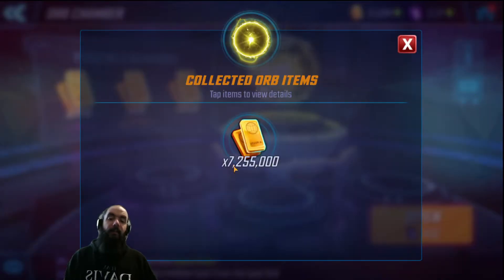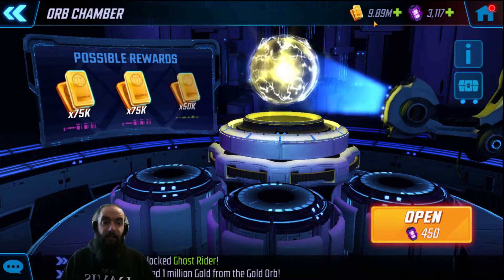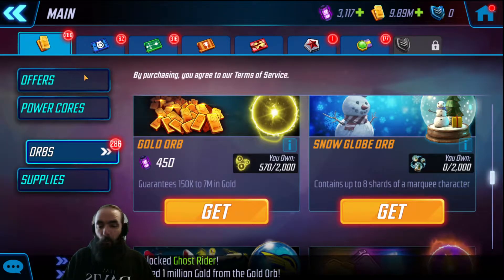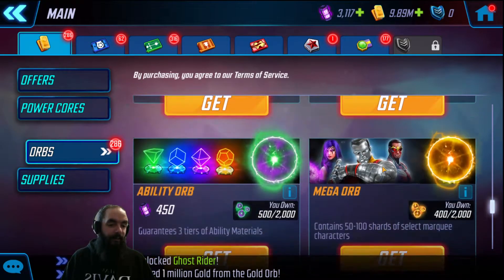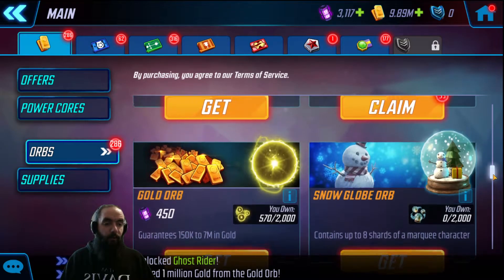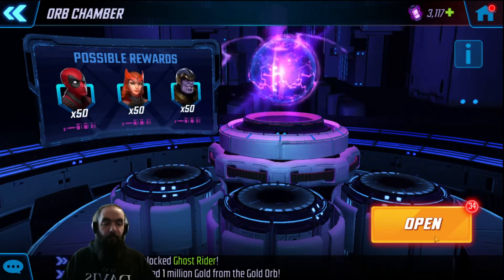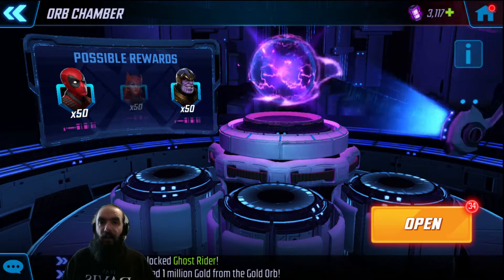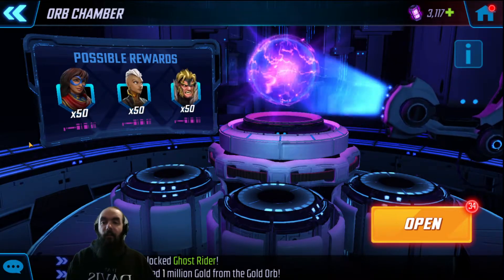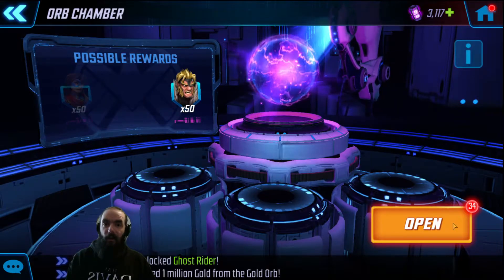Ended up getting 7.25 million from all those — not too bad, but 9 million really is only going to rank one or two of my characters up as high as I need them to be. The gold crunch is real in this game. 34 premium orbs — this is a really good orb, it has a lot of characters I don't have yet and a ton I'm trying to rank up, so 34 of these I'm excited.